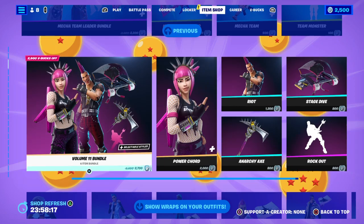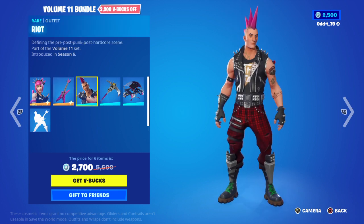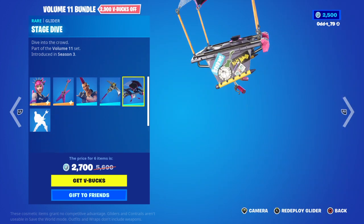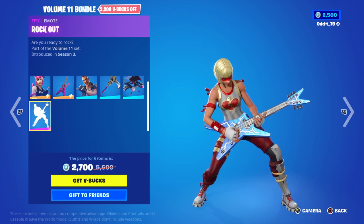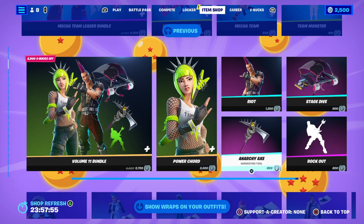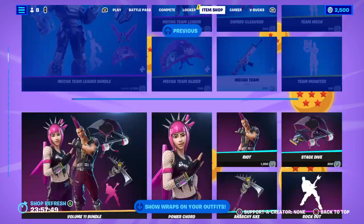Volume 11 bundle — get Power Cord, back bling, Riot harvest tool, and the glider. That's 27: she's 2000, pickaxe is 8, Riot is 12, glider is 8, and Rock Out is eight.